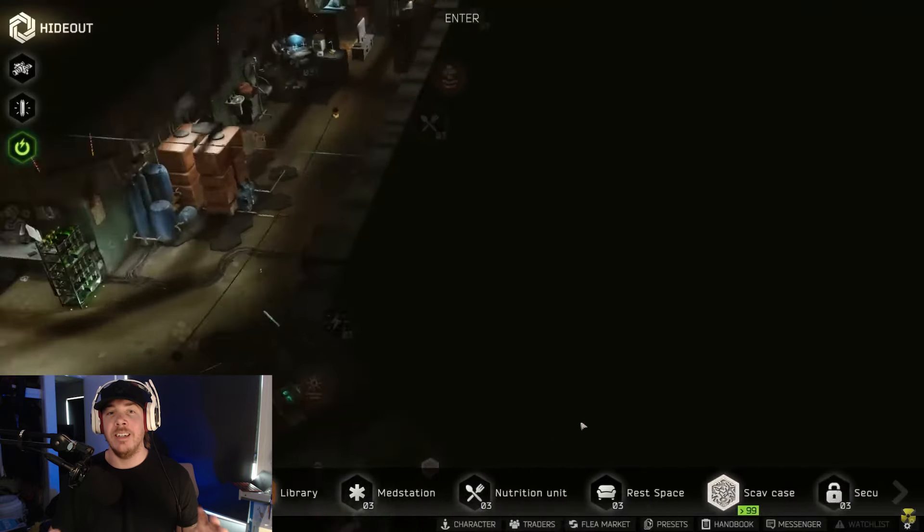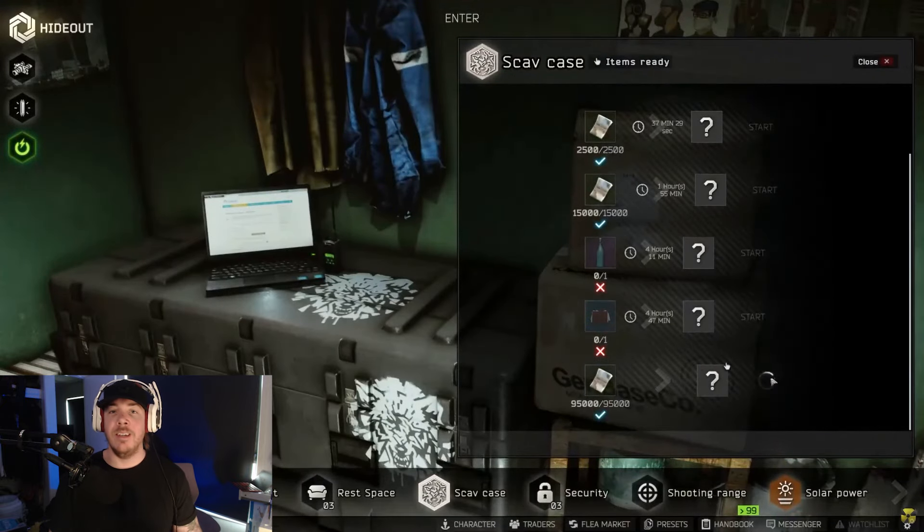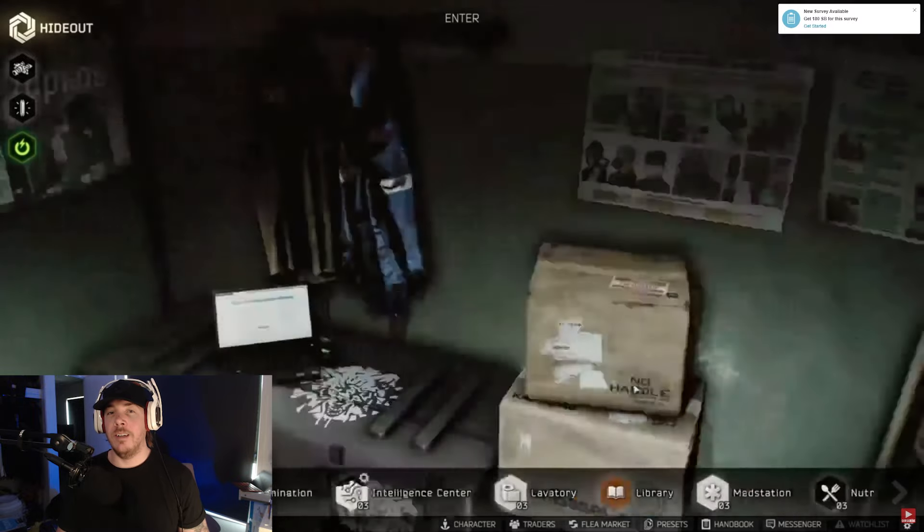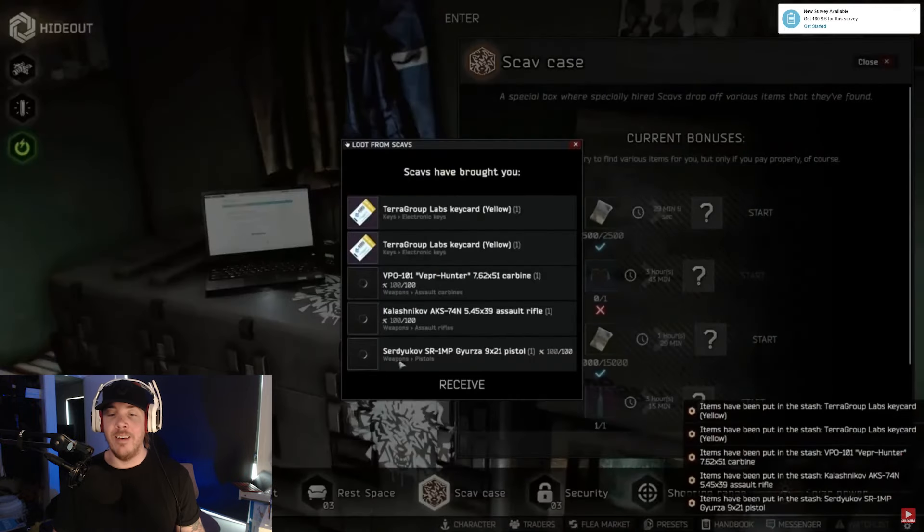There are confirmed drops of labs keycards in these two containers. There are rumors of it dropping in the moonshine one, but there's no confirmed evidence of that, so take it with a grain of salt. Make sure to max out your intelligence center and keep your scav rep as high as possible — these two things reduce the time it takes for your scav case to run, so you can spam the intel and the 95,000 one and hopefully find yourself a labs keycard.